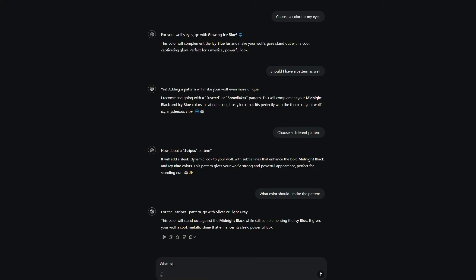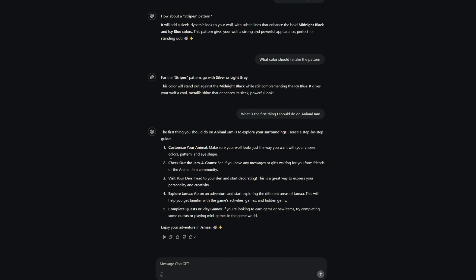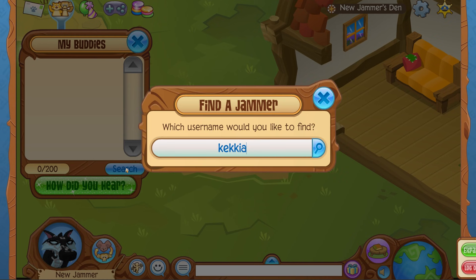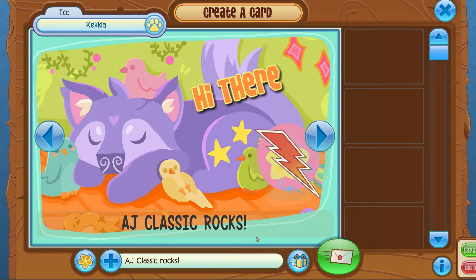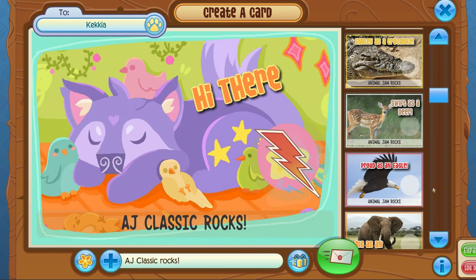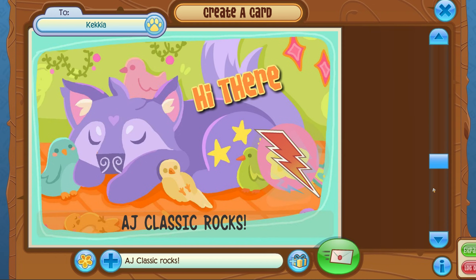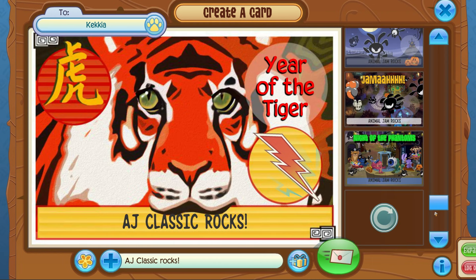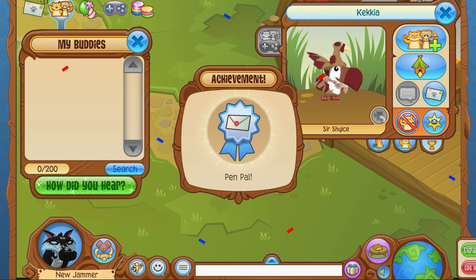Now we're going to ask what is the first thing I should do on Animal Jam. It gave us a full list. First, check out the Jamogram - see if you have any messages or gifts from friends or the Animal Jam community. We don't have any, but we can send a Jamogram. We'll just send one to myself since I have no friends here. They've added a lot more options now, which I do like. We sent it and got another achievement.